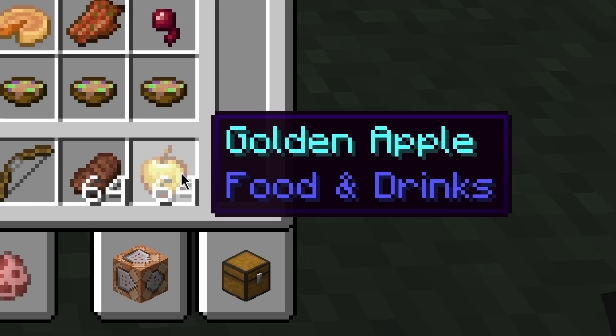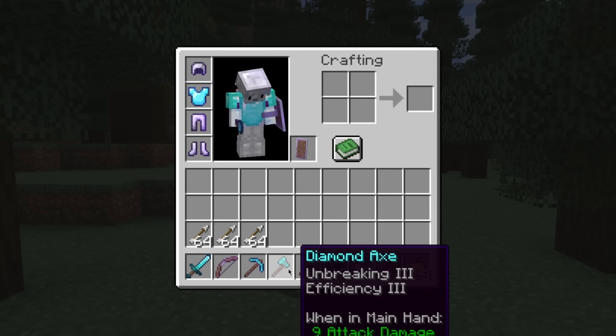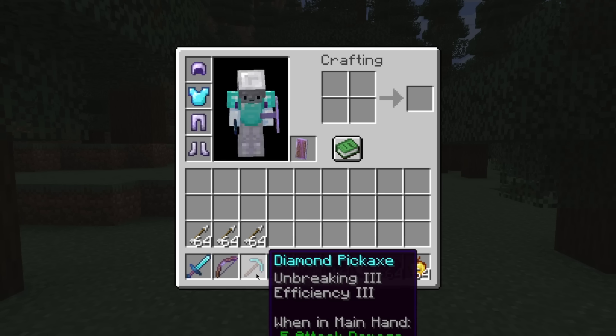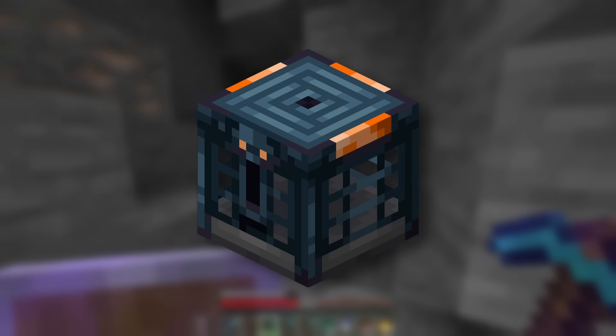I've geared myself up to be like a regular player — nothing too crazy. Everything has Unbreaking on it because I didn't want things breaking while going down to the trial chambers. Power 2, nothing crazy on the sword, a little bit of Efficiency. Should be pretty simple. Let's dig in.